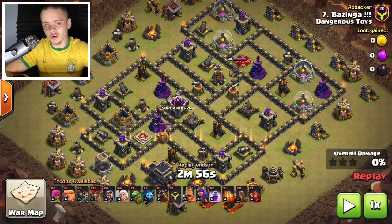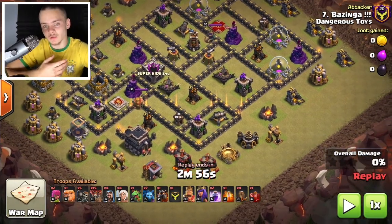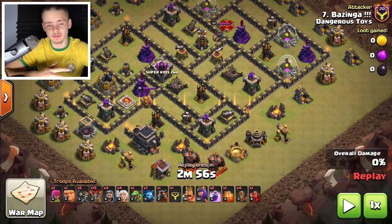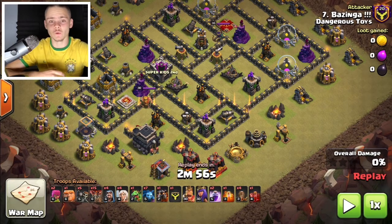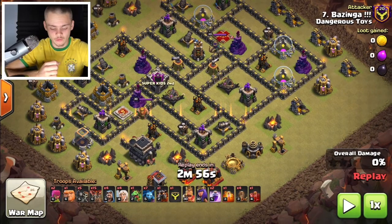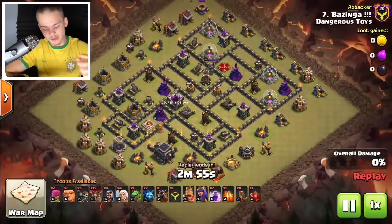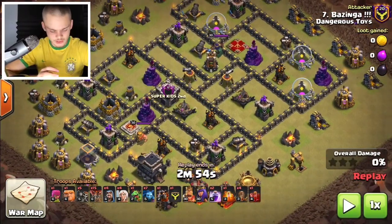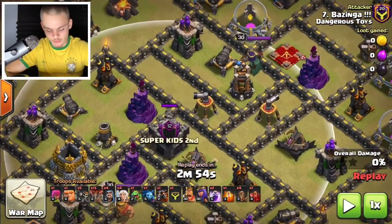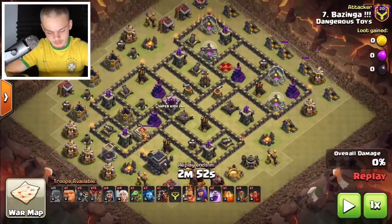The queen charge LaLo is my favorite attack strategy because you can use it at any Town Hall level nine plus. It's incredibly strong at Town Hall 9, 10, 11, 12, and 14 — you watch pro matches and see Town Hall 14 pros using this exact attack strategy. In this attack strategy, the queen typically has two roles: take down the clan castle, take down the enemy queen, and create nice pathing for the LaLo.